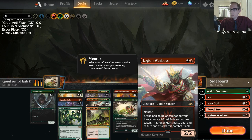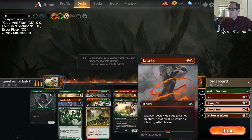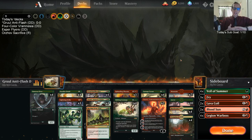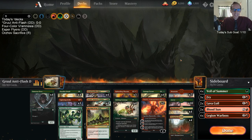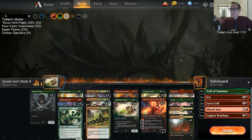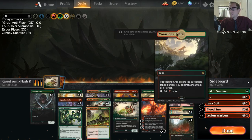We also have things that just can never be countered: Shifting Ceratops, Carnage Tyrants, and Chandras. We're going real heavy on the can't-be-countered theme, hopefully beating up on Flash and Control. If that's not enough, we have four Veil of Summer in the sideboard, three Fry — still not getting anything countered against Control. We'll be bringing in four War Boss because we need more stuff against control, plus two Lava Coils and two Blood Suns for the Scapeshift decks. Let's give this a try — no card style for Rhythm or Voracious Hydra though.